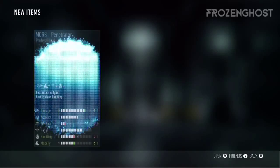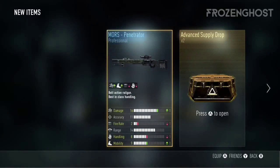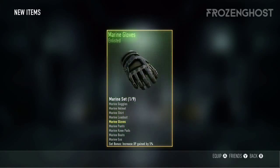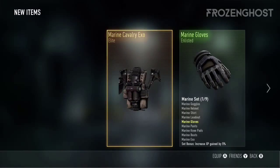Elite now — we get the Penetrator, but I already have that. Next supply drop: okay, Elite Extract. I can redeem that.